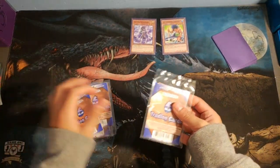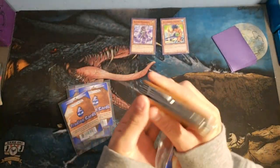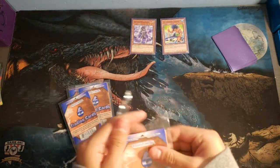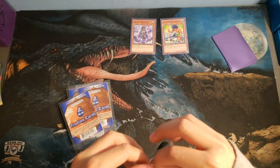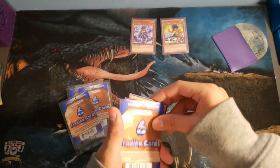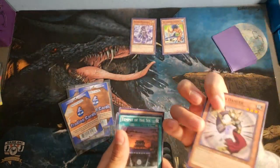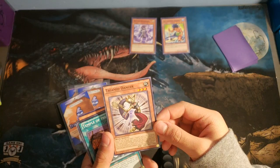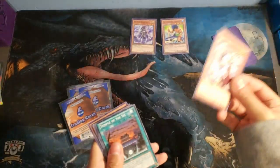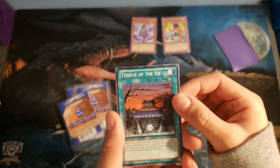Now to our Dollar Tree packs. Let's see. Tri-Mid Dancer. Next we have Temple of the Six - it has to do with Six Samurais.